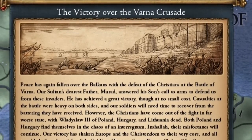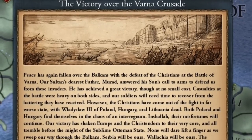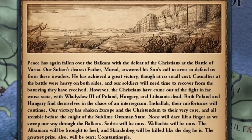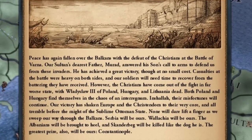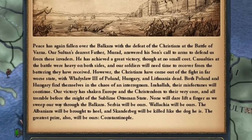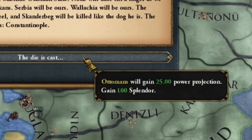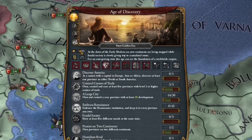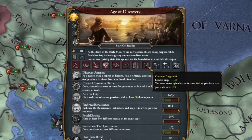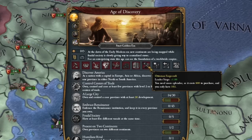The Battle of Varna event fires: peace has again fallen over the Balkans with the defeat of Christians. Our Sultan's father Murad achieved a great victory, though at no small cost — casualties were heavy on both sides. We got some nice starting bonuses and 100 splendor points. Unfortunately though, this is where a major weakening of the Ottoman Empire came in — we lost the faster siege from commanders getting one point for siege.